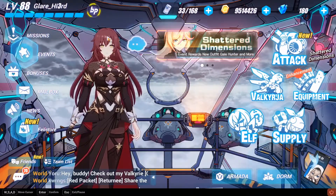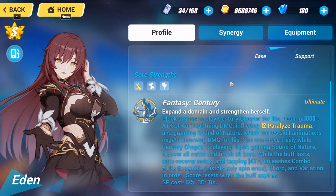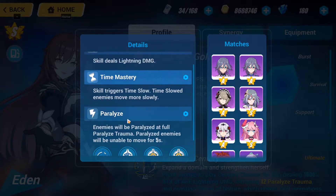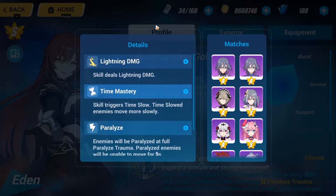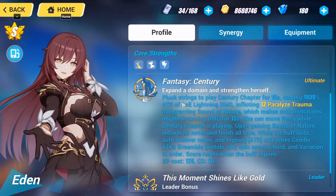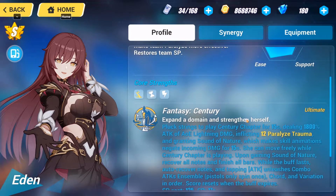Taking a look at Golden Diva Eden, she's basically a crowd-control, long-reach support and lightning damage dealer, which is pretty good. She offers Time Mastery and Paralyze, which is extremely important nowadays because the weather in 5.7 is all lightning and Stigmatized, so be prepared to upgrade Eden as much as possible.